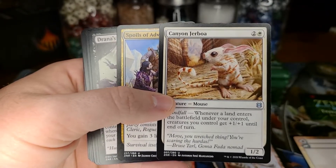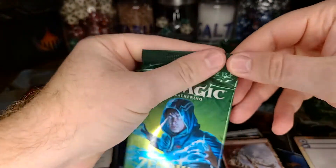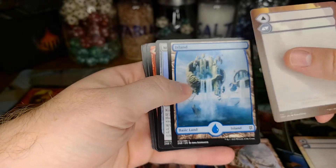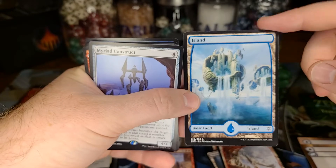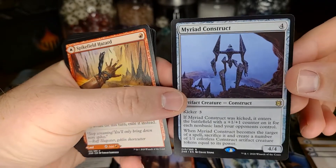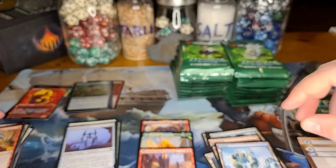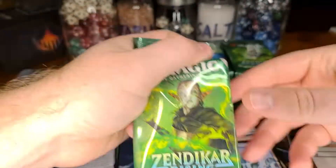Pretty excited about that. Focus seems a little wonky today but overall not too bad. Last pack of the first third of the box — going pretty slow. I love the throwback art here to one of the most popular island arts from the original Zendikar, the bowl tipping over. I really like that throwback and how it's kind of decomposing — the crystallization or formation of wasting on Zendikar.